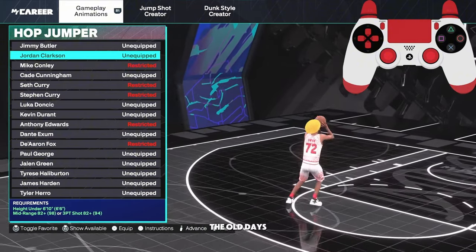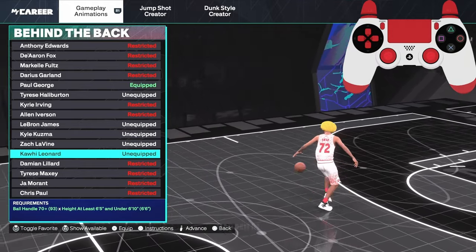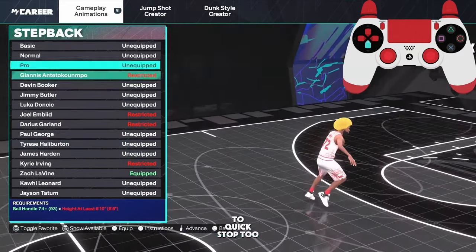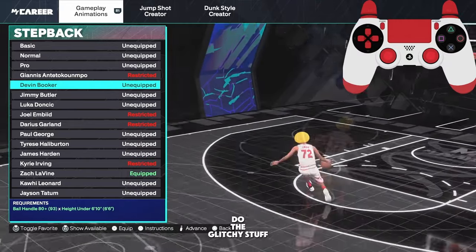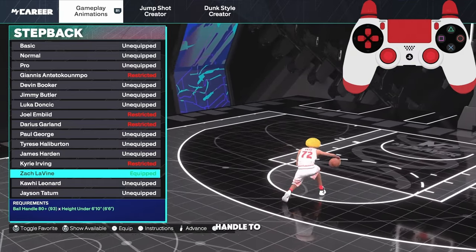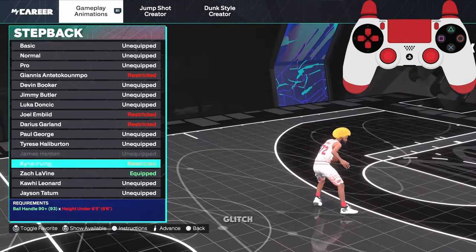If you don't want to speed glitch, a nice one is Jordan Clarkson — you get a nice side little glitchy remnant of the old days. For pro crossover, LaMelo Ball Kobe Pro is probably the fastest. Behind the back I like Paul George — most people use Harden and Kawhi Leonard. For spin you can use Normal or Steve Nash. The hesitation gives you a quick stop. For step back I use Zach Levine — that is the speed glitch. You need the 80 ball handle. Luka is nice too but it's not glitchy. The Devin Booker step back is nice but not a glitch like Zach Levine.